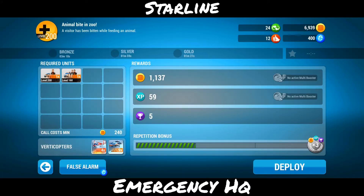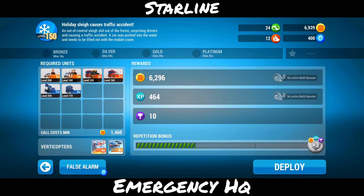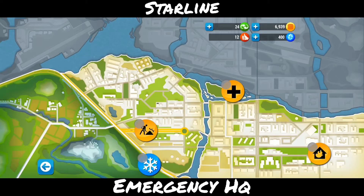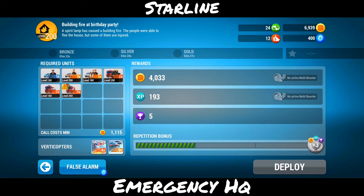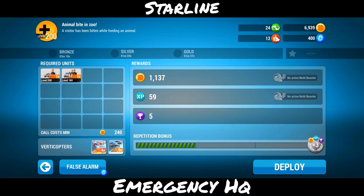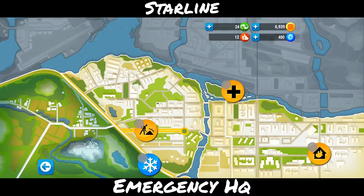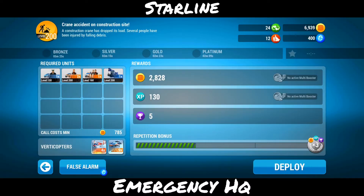Let's go with the maximum units. I can't do the building fire one, but I can do the snowflake one and there is a construction one. Let's start off with the construction one because it requires four units out of the eight which I have. Actually, the animal bite and zoo mission requires only two, but I'm going to go with the construction one — let's start off with this.